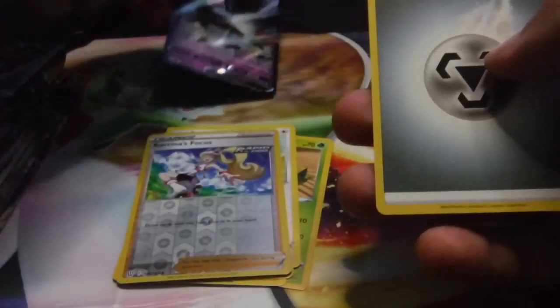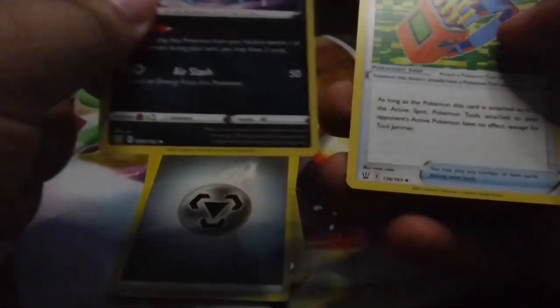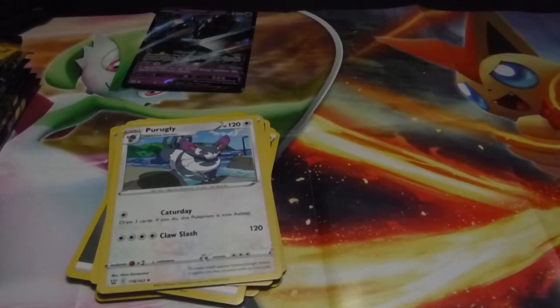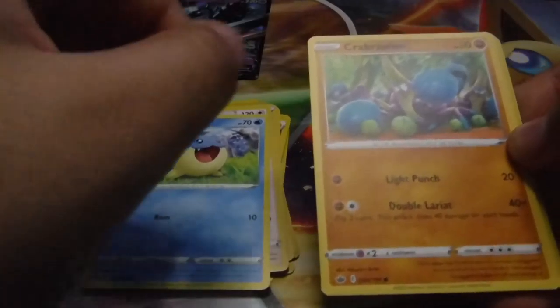We got Pineco, little sweet Caterpie, a Shank's Rapid Strike, Sizzlipede, Spiritomb. Got a Kiawe's Focus, a Necrozma V Basic — I believe it's a full art. We got a Crobat, Tool Jammer, and a very, very ugly cat. Not the best cat, but an ugly cat.